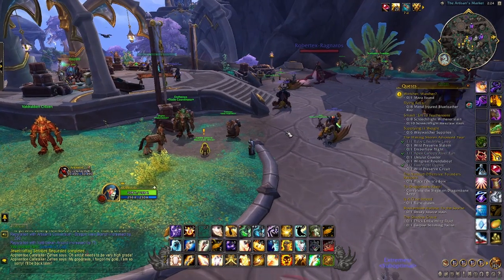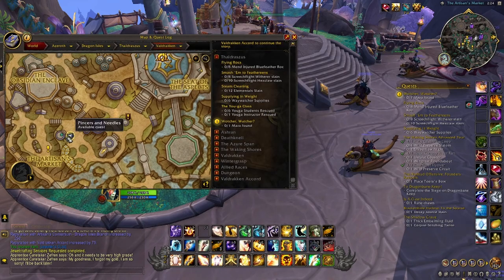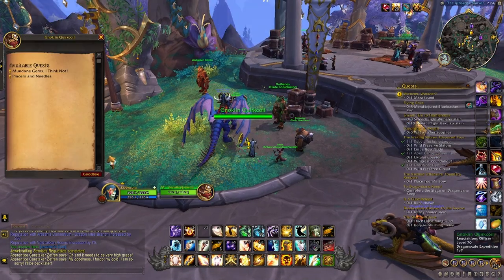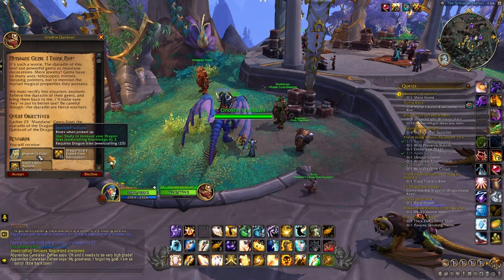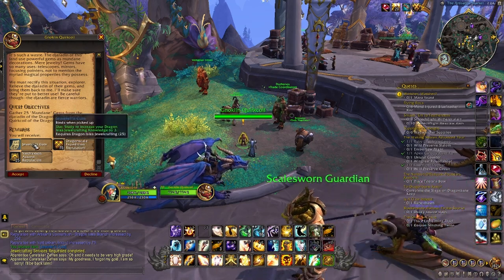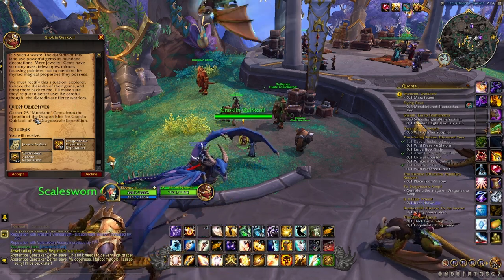There's another method I've been told about: right across from that person, on the other side of these stairs — right over here on the map — there are two guys that might give quests, apparently once a week or bi-weekly. I'm going to check this one out. I've never done one before. This also gives knowledge, which is cool, and Dragon Scale Rep — but it doesn't say anything about Artisans Consortium. So I'm going to test it and find out if it actually gives Artisans Consortium rep.